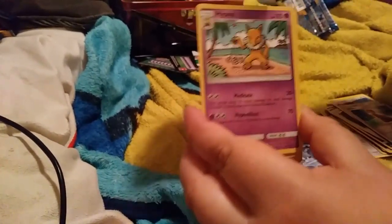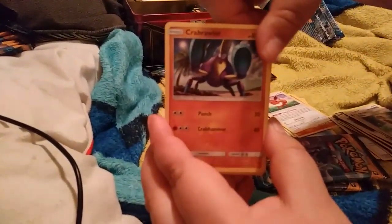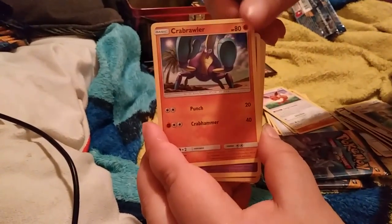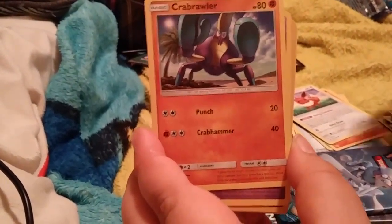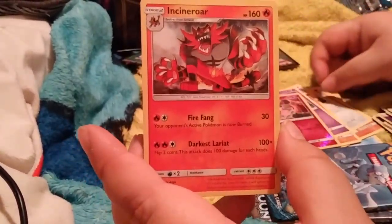We're down to our last three packs out of this second part. Pack six: Energy, Hypno, Bewear, Steenee, Poliwag, Sandygast, Eevee, Crabrawler, Mareanie, Snubbull Reverse, and a Comfey regular rare.